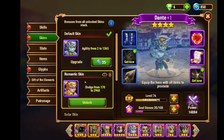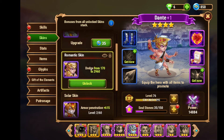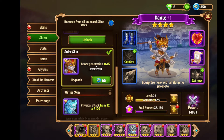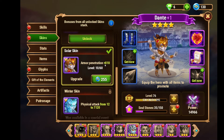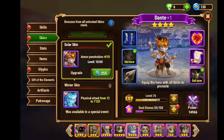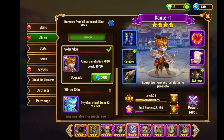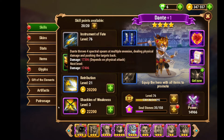His first skin for Dante is Agility, and the second is Romantic — it's good for dodge when you want to put together a dodge team. I chose Solar Skin, which does a lot of armor penetration. I'm leveling it up to armor penetration plus 810. Winter Skin is better if you want Dante to do a bunch of physical damage, from 12 to 120. Solar and Winter skins are both good for battles — they do a lot of damage with extra bonuses and stats.